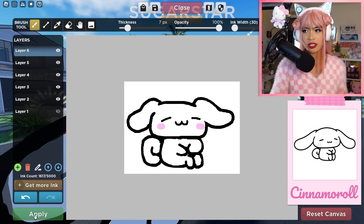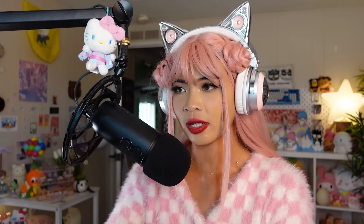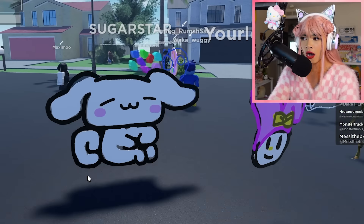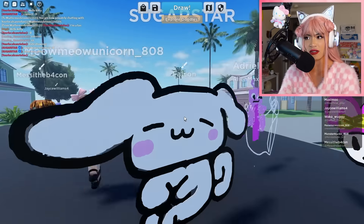Let us launch Cinnamoroll out into the open. What is happening here? That should not be there — apply. What is all that? There we go. Let's delete our previous drawing. My Cinnamoroll is actually so good — I'm so proud of him.